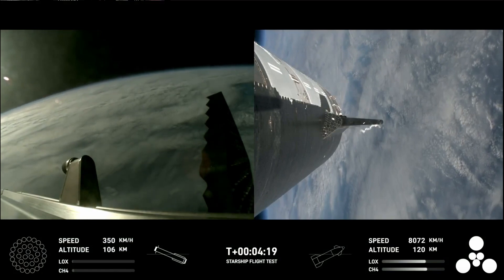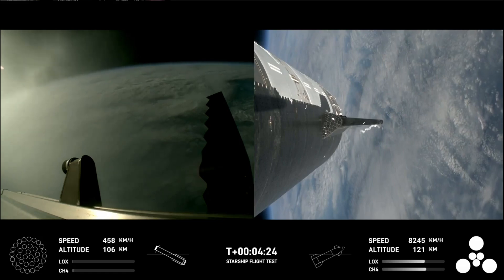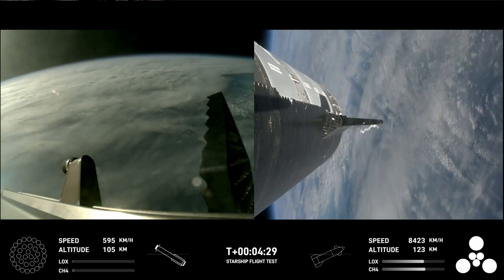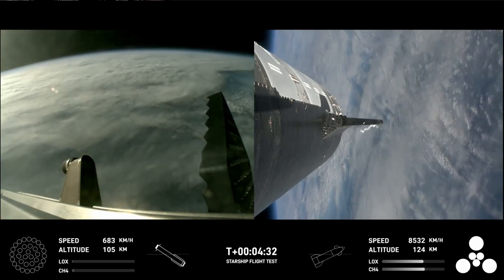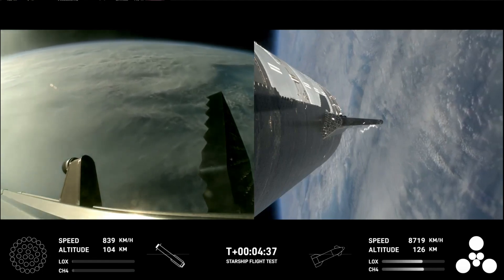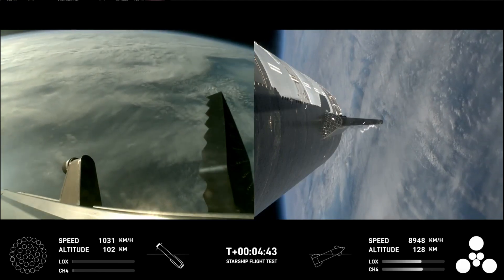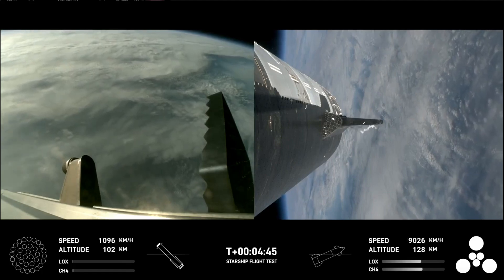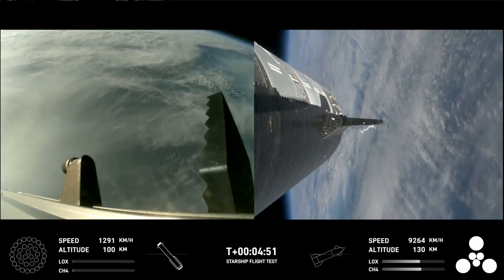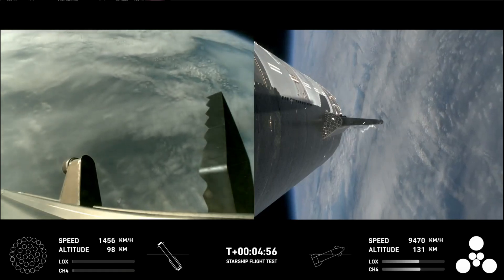These are just incredible views coming to us. Everything is looking good for both the first stage — the Super Heavy booster — as well as Starship, the ship, on the right-hand side of your screen. The boost back burn was the first of two burns required to return it to Earth. The next one will be the landing burn, where all 13 center engines will initially ignite and then transition into a three-engine burn to help slow it down.